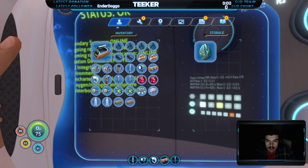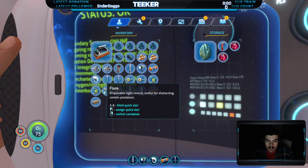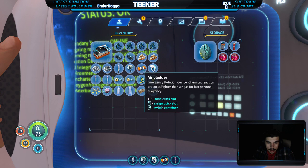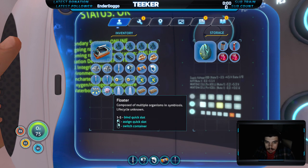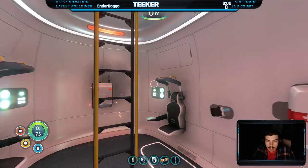Let's put our eggs in this container for now. The fire extinguisher can go in there because I don't think I'll need a fire extinguisher underwater. Power cell. I'll hold on to the rest for now.